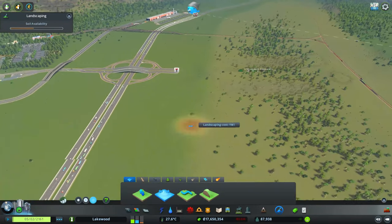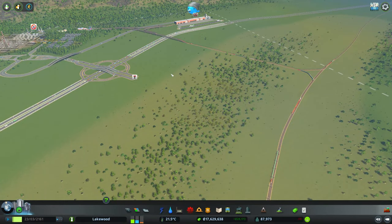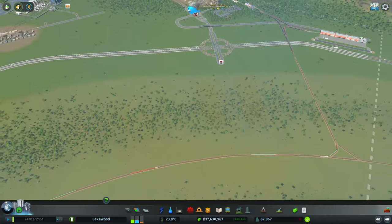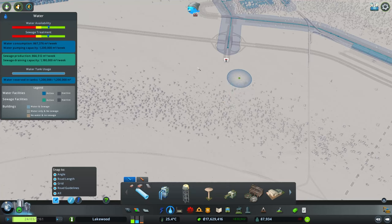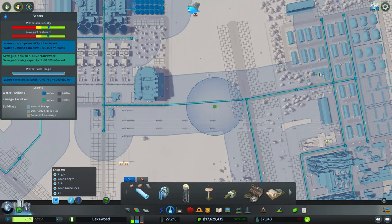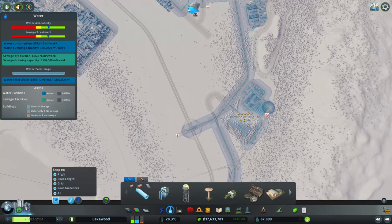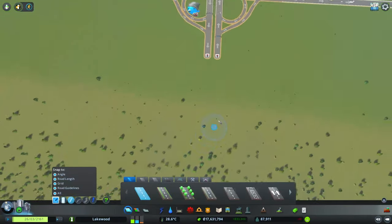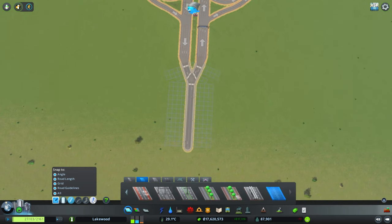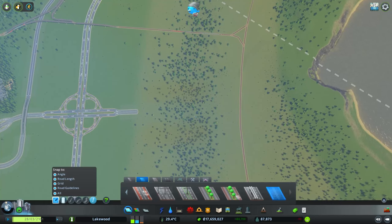I've gone ahead and flattened out the area, removed the district that we had here, and removed all the old utilities. I've also connected up the underground utilities because this was our original connection between the city's underground utilities and the industry area. Now we're going to start by doing a simple highway exit — making sure it's straight this time — upgrading everything to our four-lane industry roads with angled highway connections, and bringing our four-lane collector all the way down to the train tracks.